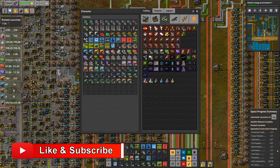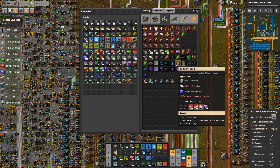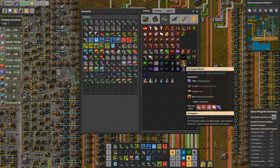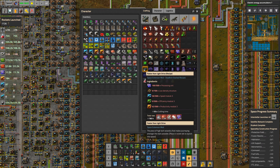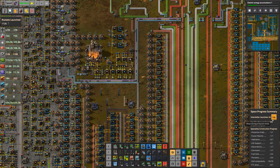Down here you can see what is required to launch one single spaceship, and across here you can see the requirements for each of these components. They range from silly expensive to very expensive to ridiculously expensive — to 'you've got to be kidding me, JD, you're launching that into space?' Yes. 40 of them so far and counting. The plan is to launch one for every subscriber.